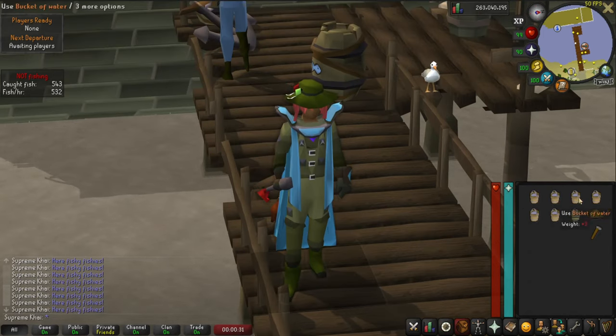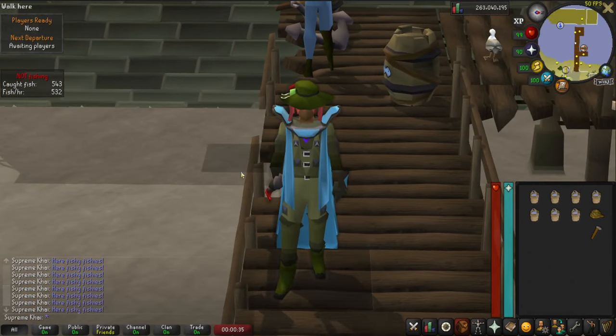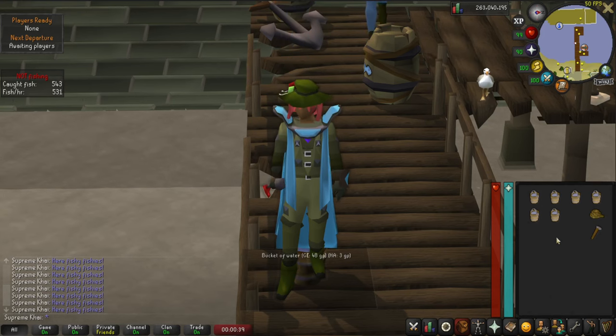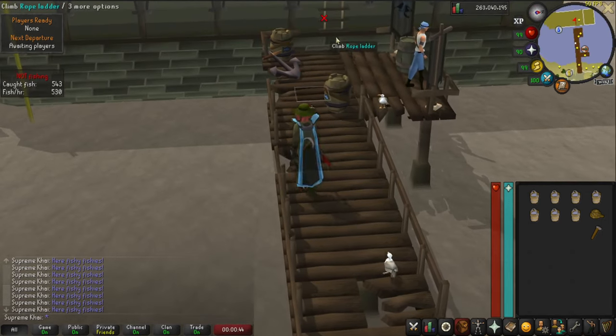Make sure your inventory looks like this, and if you have a dragon harpoon like me, perfect. If not, please drop one bucket and on this spot you can put your normal harpoon. If you have a dragon harpoon, pick the bucket up and let's get started.